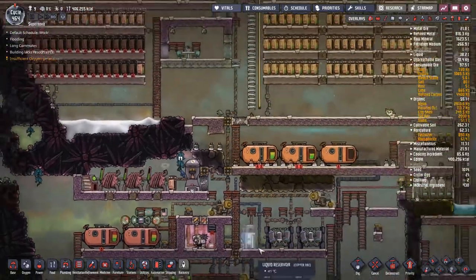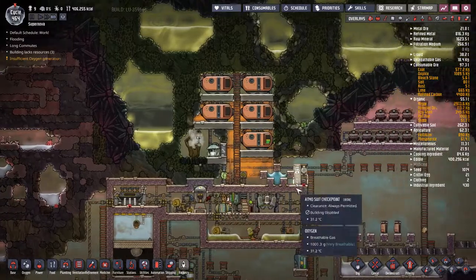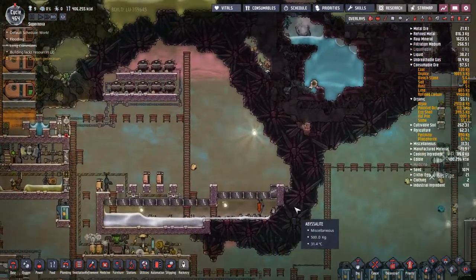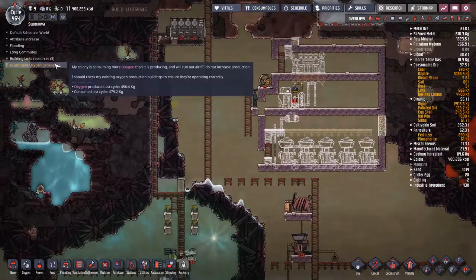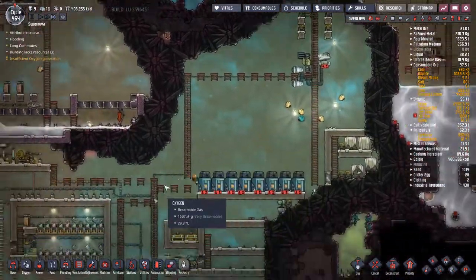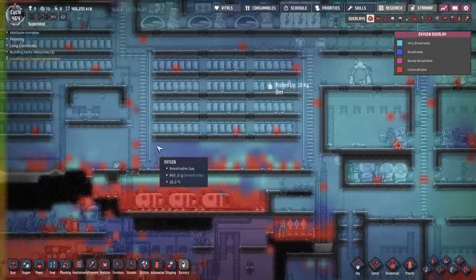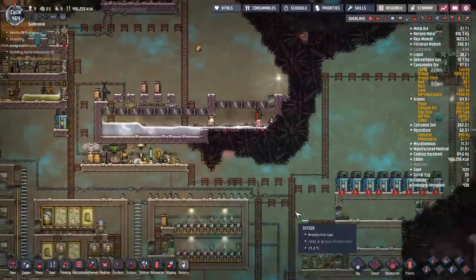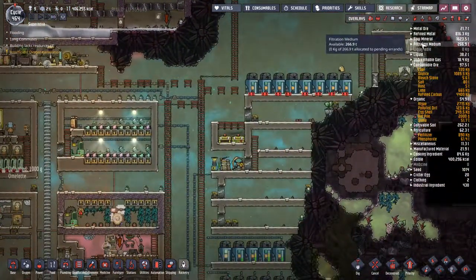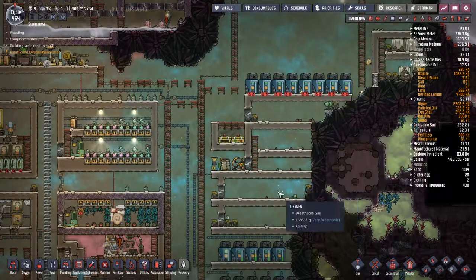I could put another hydrogen generator up here but that's fine. Still waiting for materials - insufficient oxygen. But we're close so I'm not that worried. It's going back to being a nice blue - a little darker blue, but okay. We are still using up our algae - it's almost completely gone. We're going to have to keep that in mind.